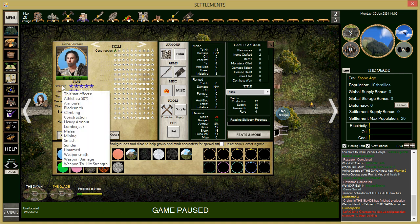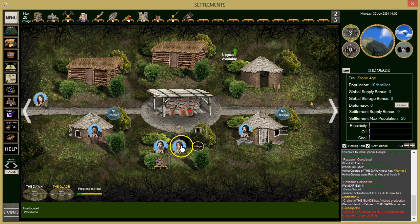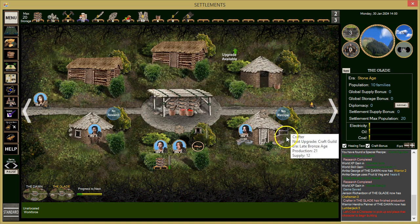Smelting requires Intellect, not Strength. We might want to build our smelter at the other camp. The question is what do we get rid of — we need to keep our stone building for a while longer.